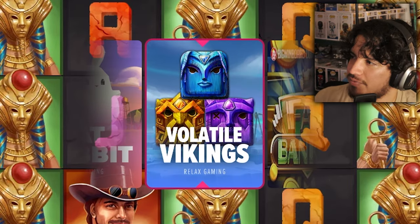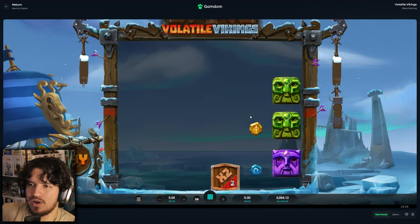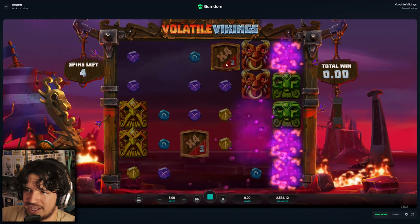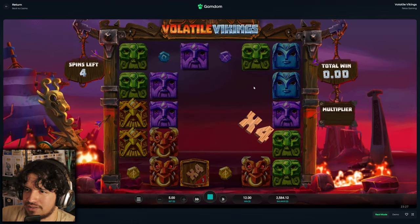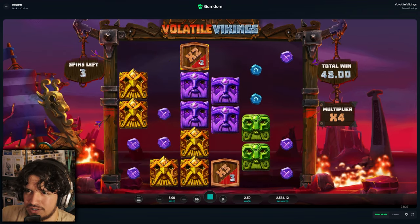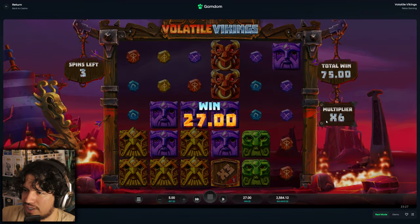We get Volatile Vikings — I forgot about this one! This is by Relax Gaming, I actually did a video on this one. We'll send a $500 buy. It pays by having a certain amount of symbols on the board and there's a multiplier. Times four — I feel like that'd be broken if it stayed. It does stay! We need two hits to unlock this — we got the 4x. Purples would be good. We need one more. We'll take it — 6x, three spins to go, we need a better multiplier.